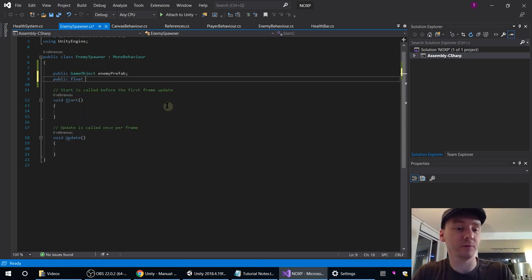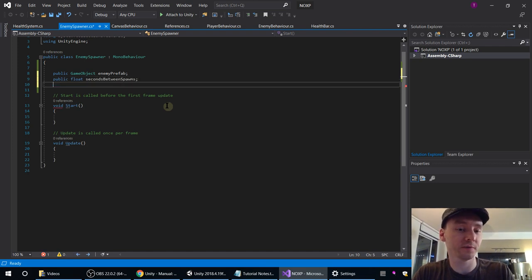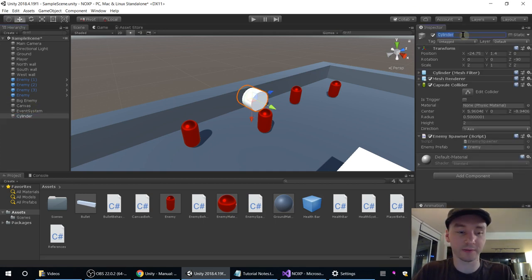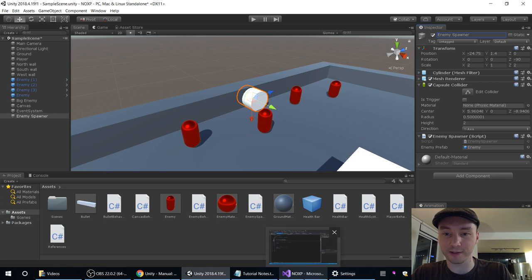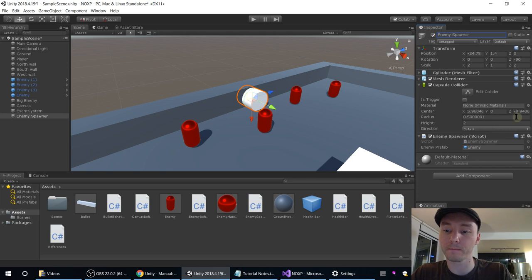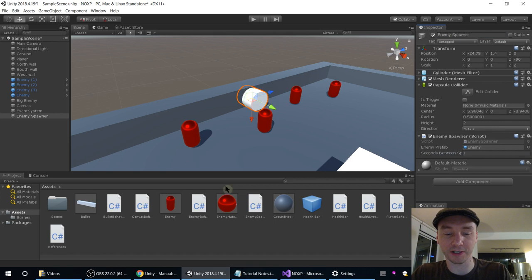The other thing we need is a public float called secondsBetweenSpawns. We're going to set that in the inspector. Let's also rename this cylinder to EnemySpawner. Seconds between spawns — should we do just one second? That's pretty rapid, but these are small enemies — they take three hits right now. We might change that; that might just be cannon fodder.